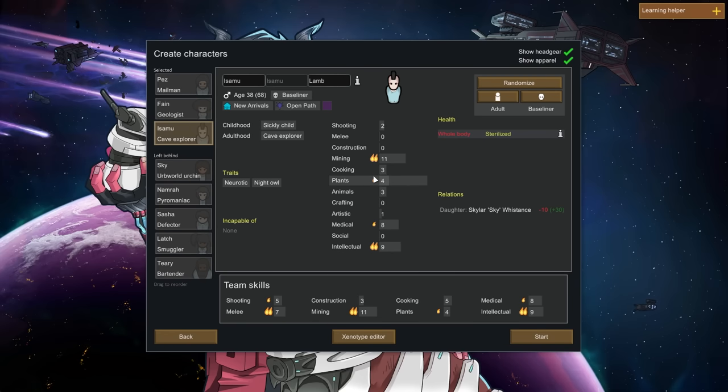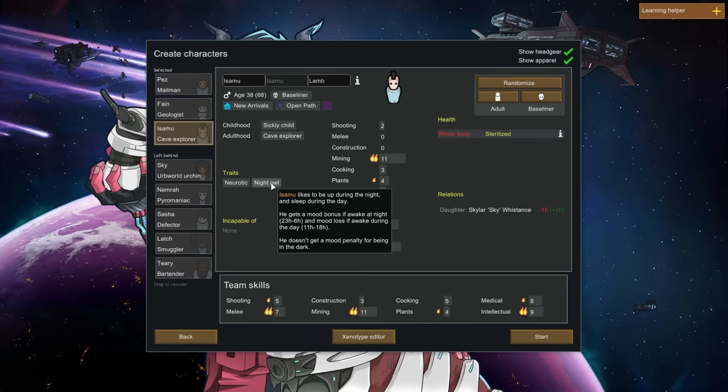Checking traits — neurotic: likes to have things squared away, will work harder than most, but his nerves can get the better of him. Global work speed plus 20%, mental break threshold plus 8%. Night owl: gets a mood bonus for being awake at night.